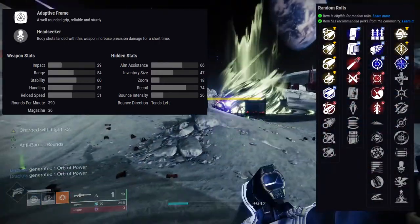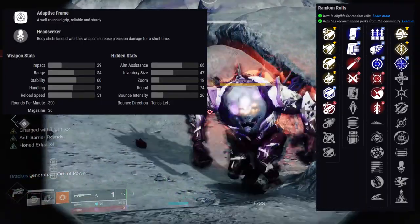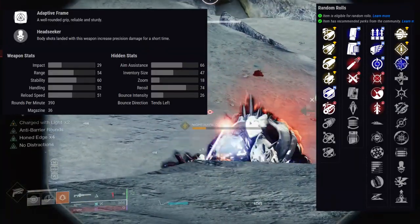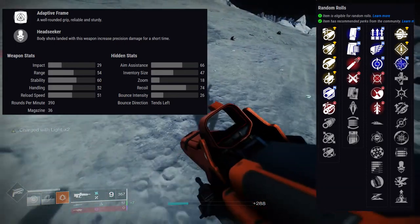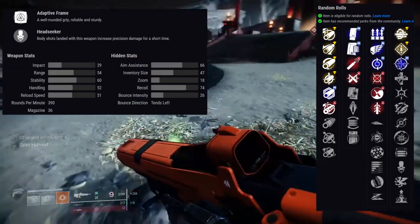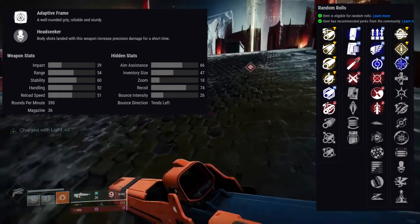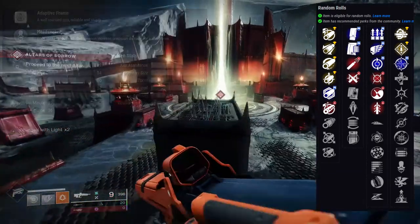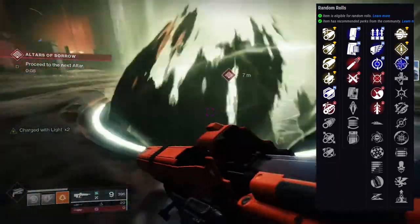For the first row the perks are: Surplus, Killing Wind, Feeding Frenzy, Moving Target, Zen Moment, Quick Draw, Slideways, Genesis, Rangefinder, Subsistence, Hipfire Grip, and Slideshot. For the second row it's gonna be: Multikill Clip, Rampage, One For All, Unrelenting, Thresh, Sympathetic Arsenal, Dragonfly, Disruption Break, Opening Shot, Headseeker, Vorpal Weapon, and Elemental Capacitor. So this has a lot of perks obviously — it's a playlist weapon, and playlist weapons usually have a ton of perks.